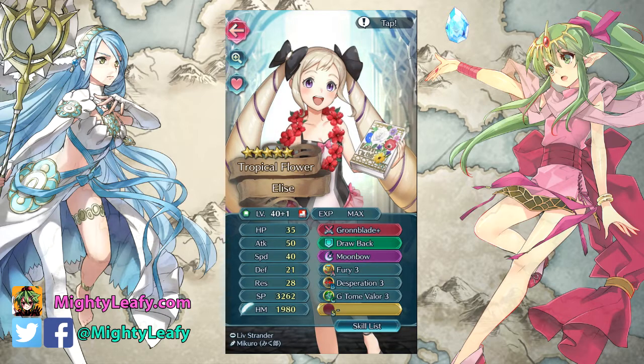At number five I'm going to have my Summer Elise. She's just really good with the Green Tome Valor, really good for helping me level up and SP grind my other green tome units like Julia. I got her as plus speed minus attack, so I was kind of happy and kind of sad at the same time. But then I put a Ground Blade on her and suddenly the minus attack doesn't seem so bad - her attack stat is still pretty high.